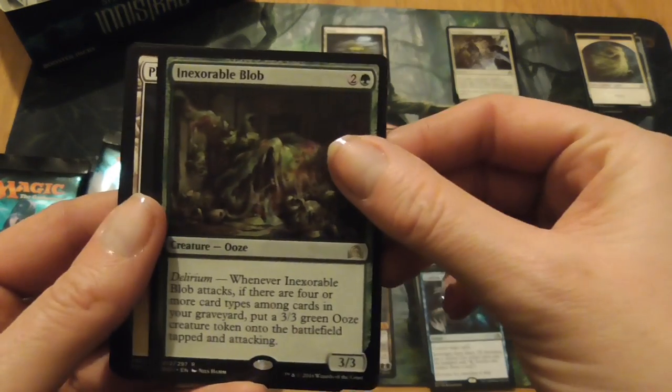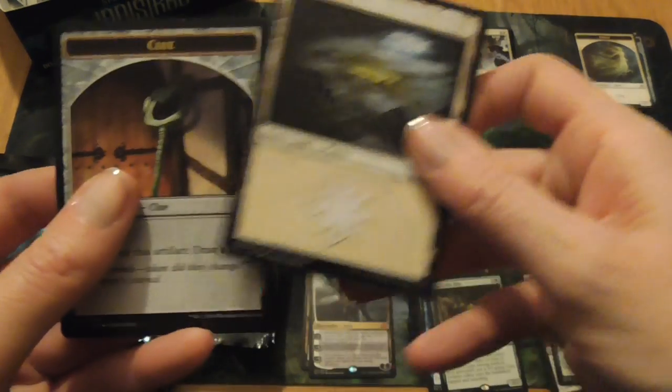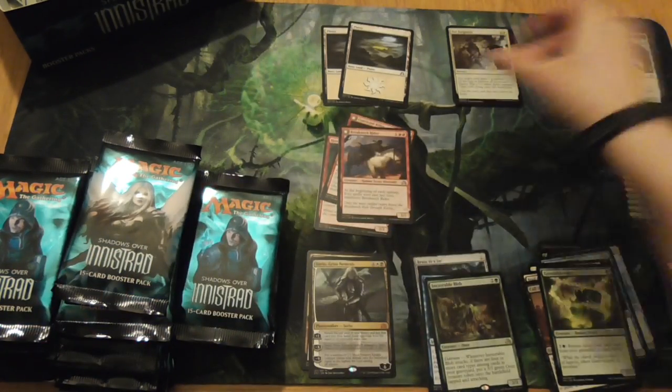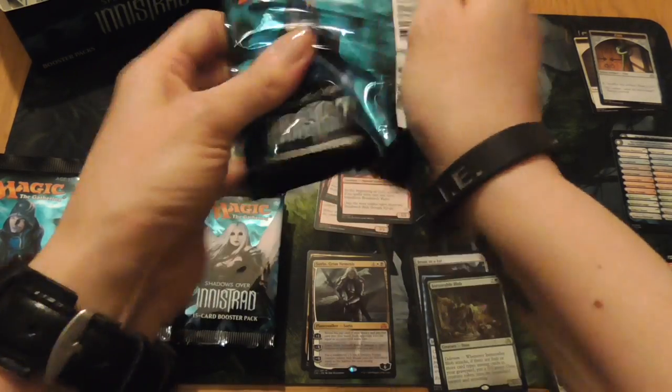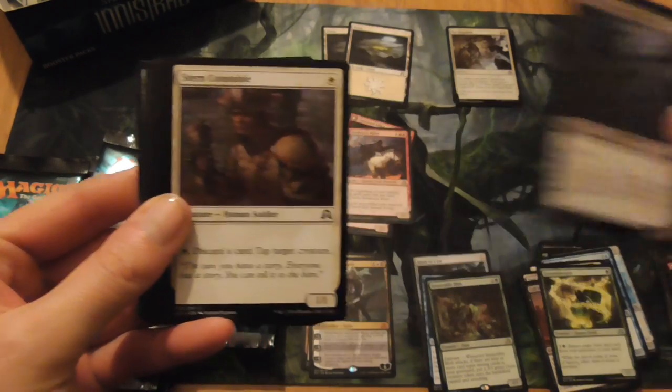Groundskeeper — that's cool. Inexorable Blob. And another Clue Token. Next we have Crow of Dark Tidings.